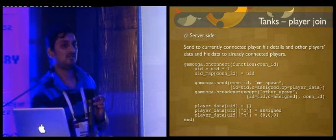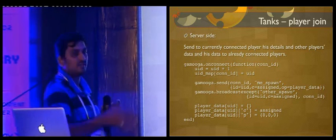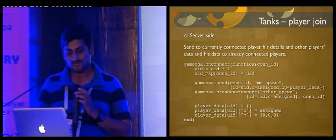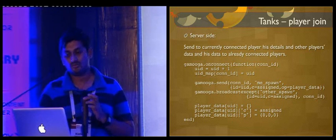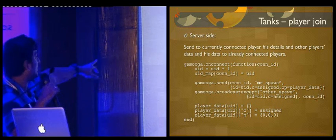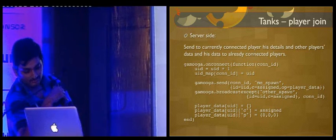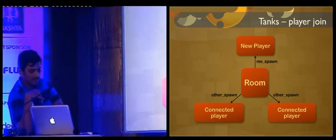We'll talk about four things: player joining, player movement, player shooting, and player hitting. On player join, when two users join the game you can see both their tanks. As soon as we open the URL, we connect to the Gamuga server using connect-to-room. On the server side, game.onConnect assigns a UID to the user, and then the two important lines are game.send me-spawn and other-spawn — me-spawn is sent to the guy who joined, and other-spawn is sent to all other players.